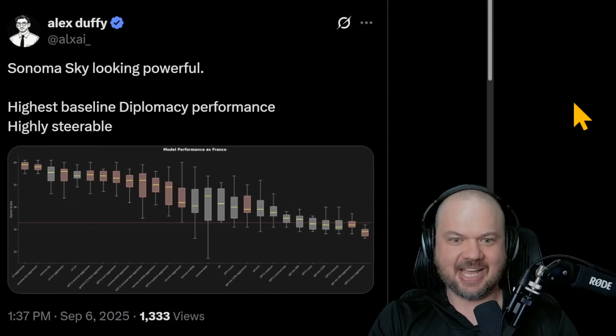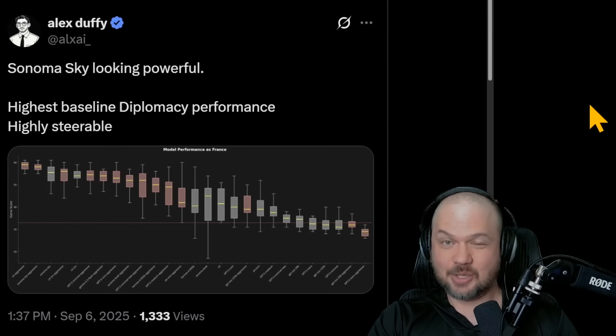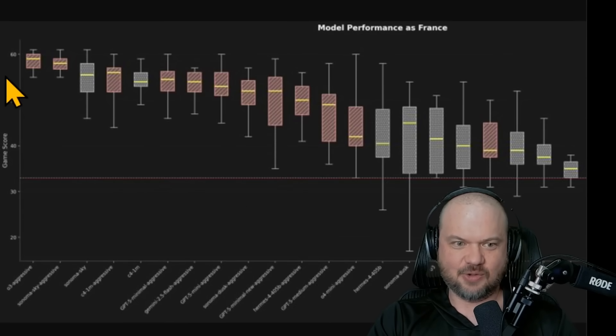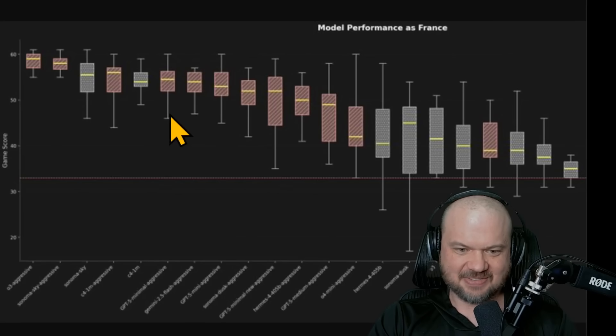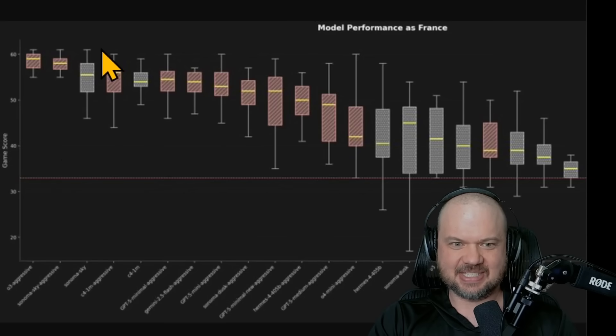It's also apparently really good at diplomacy. Alex Duffy from Avery has a benchmark where they get all the LLMs playing the game Diplomacy to see which one is best, and apparently this one is really good. It's the highest baseline diplomacy performance and highly steerable. On the chart, we have O3 Aggressive, then Sonoma Sky Aggressive, then Sonoma Sky, and further down GPT-5 Minimal Aggressive and Gemini 2.5 Flash Aggressive. Out of the box, this thing is the highest baseline across all the other models.